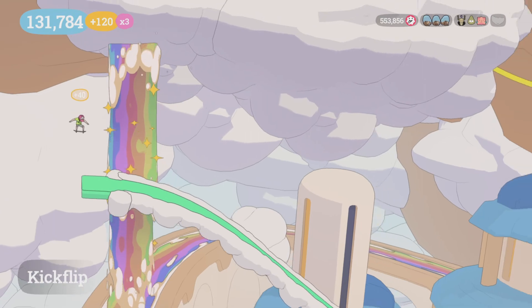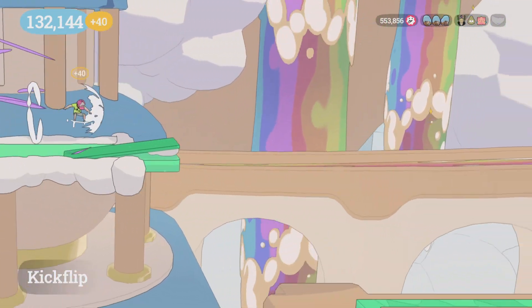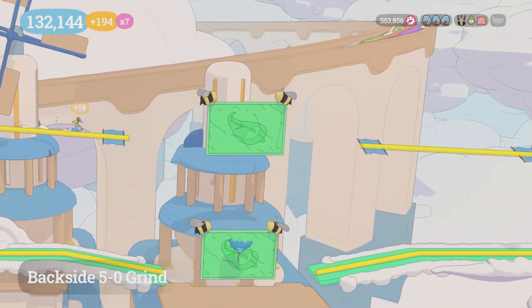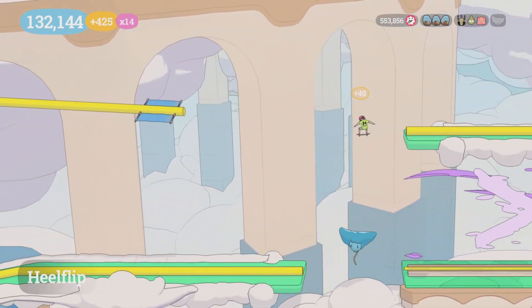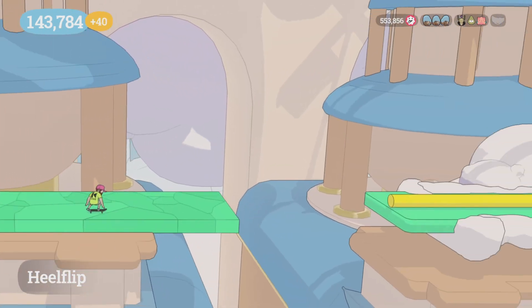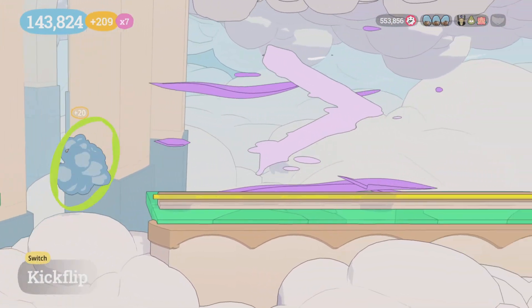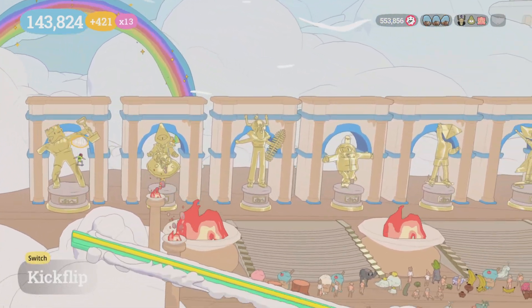We have a tricky section coming up — we're going to ollie early to clear that kicker, then ollie again to get the wind to go up here. You have to wall ride your way across; you will get turned around, but jump down to the low rail, wall ride, and then you'll hit a quarter pipe and get back. I just did the wall ride going back anyway because it's easiest, and then that should be finished after this last wall ride.